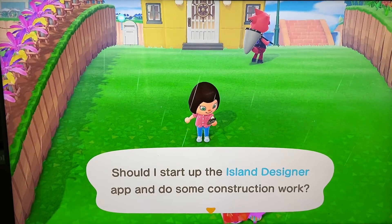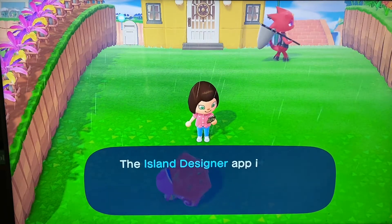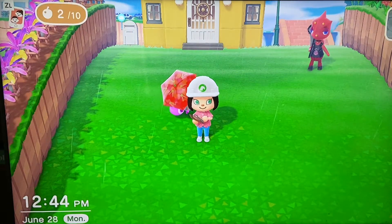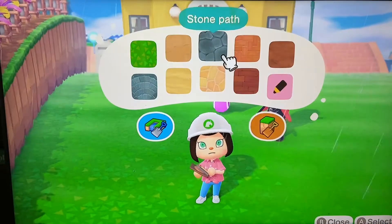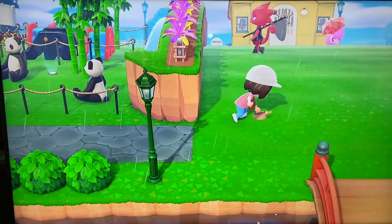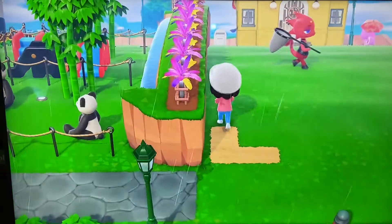So the first thing I'm going to do is pull up my island designer and get started, because I want to do an outdoor kids pool. It's basically the theme I'm going with — just a little outdoors kids pool theme park type feel to it. So the first thing I'm going to do is pull up the sand path and just start going at it, doing this whole area with the sand path.